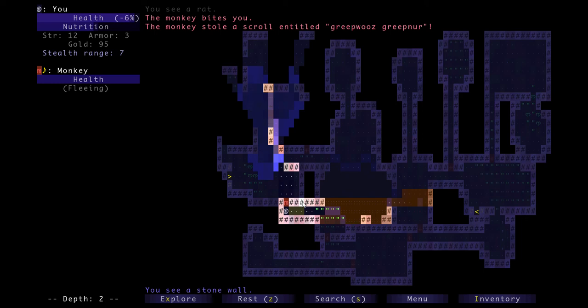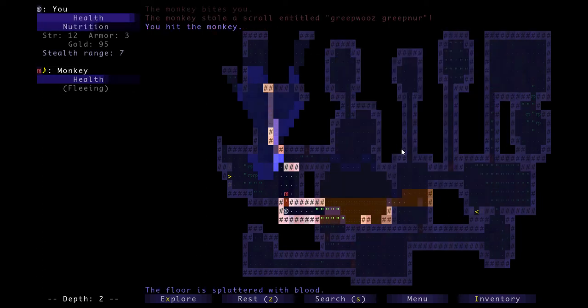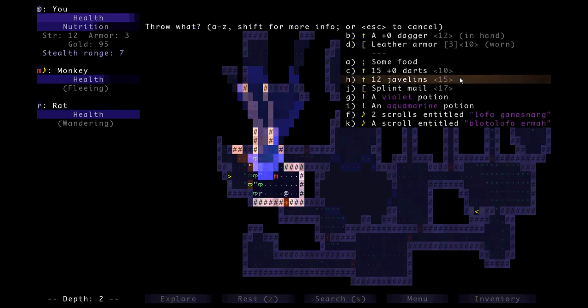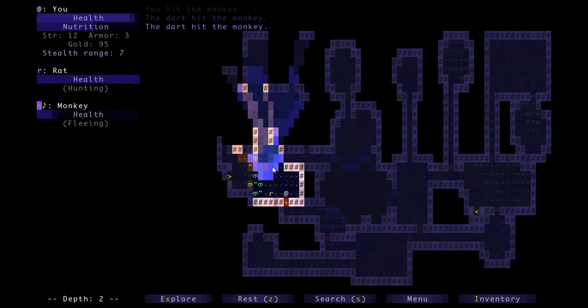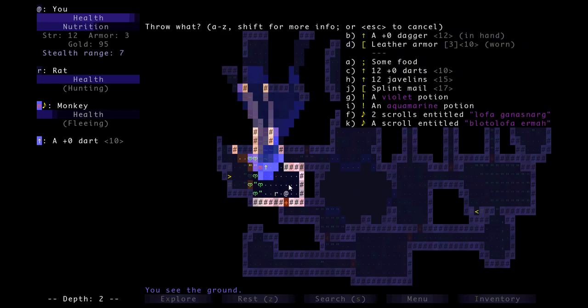Right now it shows here if an enemy is holding an item, what the item is, and the description confirms it too. I have to kill it to get it back. I could try to chase it down but it'll be a lot easier if I just throw darts at it. Throw dart, throw another dart, throw another dart - missed - throw another dart.